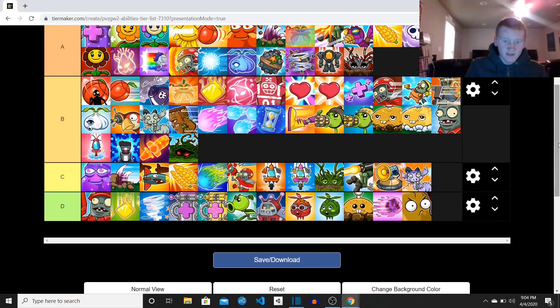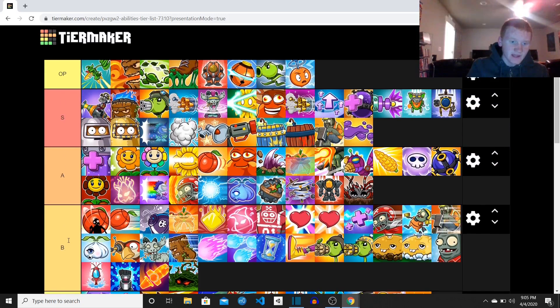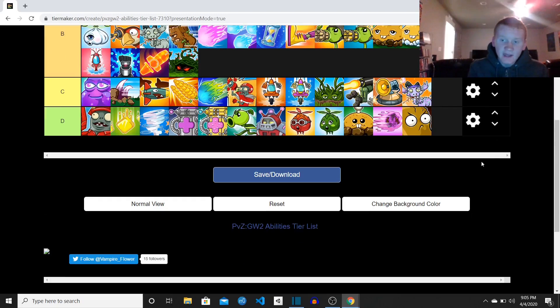Here we have our tier list. We have the D category, the C category, B, A, S, and then we have OP up here. I'm not going to explain everything, and as I said earlier, it's not in any particular order.